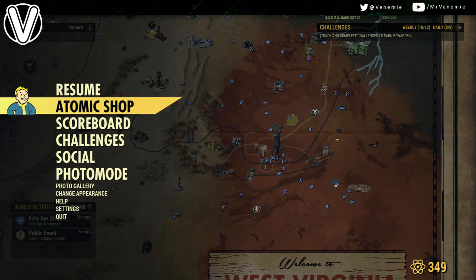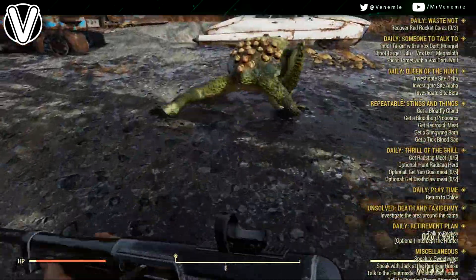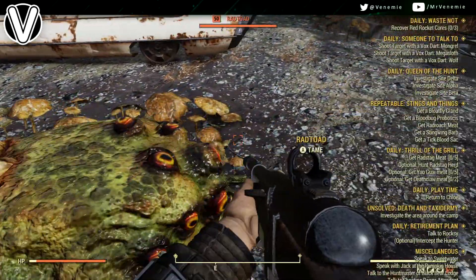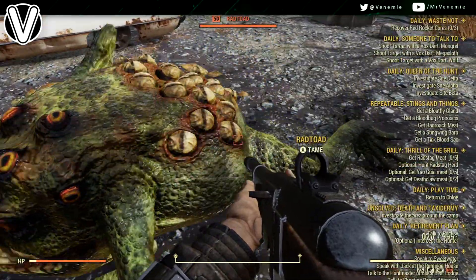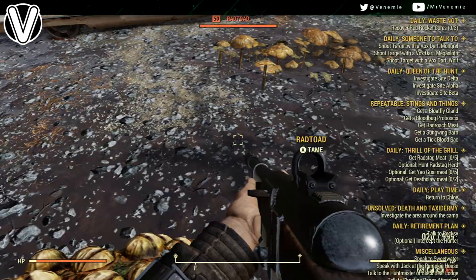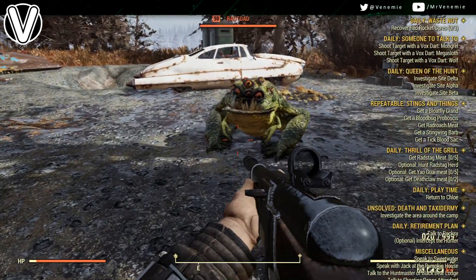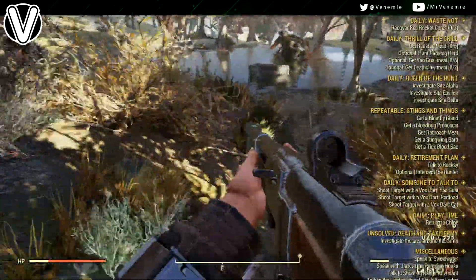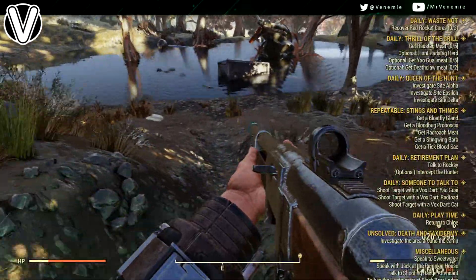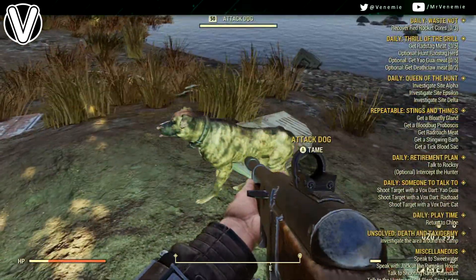Remember though — you have to have the Animal Friend 3 perk on before you actually get to the area. If you get to the area without the perk on, no random tame is going to spawn for you. Don't worry about Wasteland Whisperer — that perk is useless, it's got nothing to do with taming. That's for pacifying, which means calming down. Taming means control — making it yours.